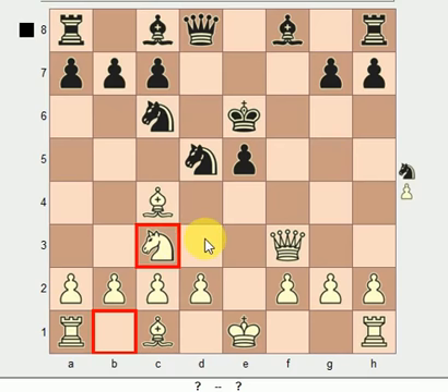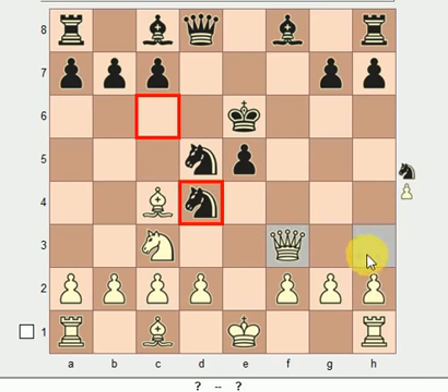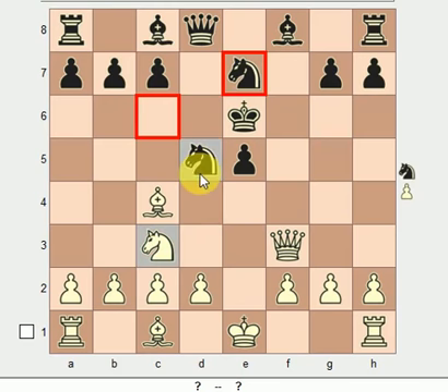In the first part we saw black move his knight to b4, and in the second part we saw him move his knight to d4, attacking the queen and the pawn on c2. In this video we will see the third position, which is also a good one: knight to e7, protecting the knight and giving additional support to the knight on d5.